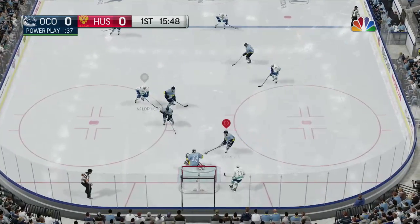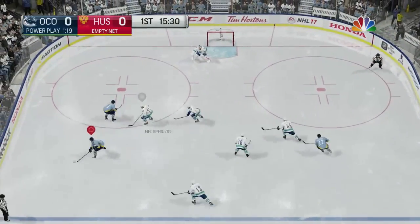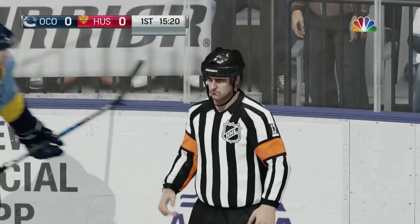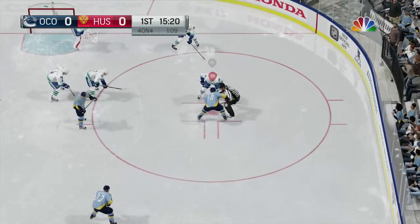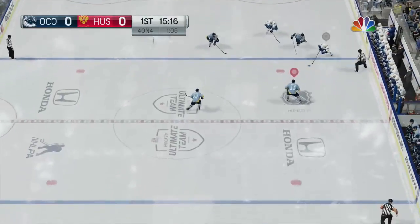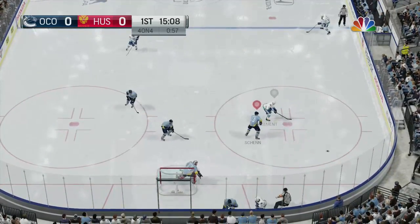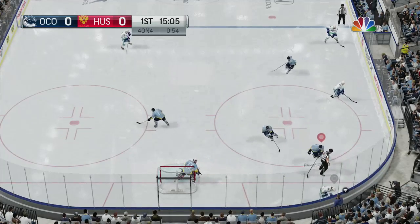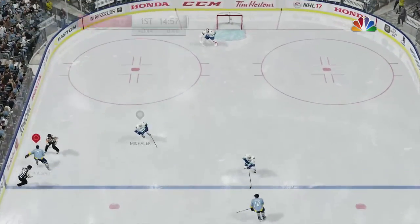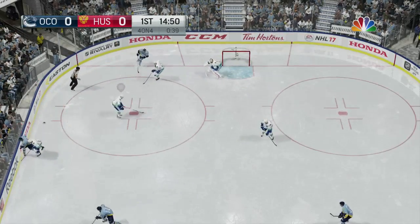Granted, this year with the players actually feeling weighted and speed not being as big of a factor, you can kind of get away with having a more balanced team — my team is fairly balanced. I have a couple synergies on lock which are new to 17. I have a team synergy of tape-to-tape which increases all of my players' certain passing attributes. In addition to that, I have four guys with speed synergy that gives those specific four players a speed boost.